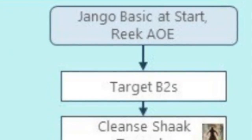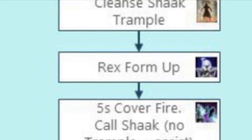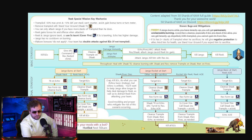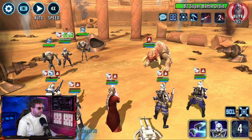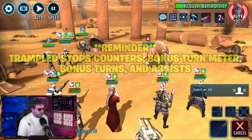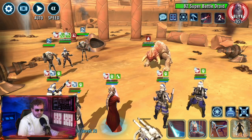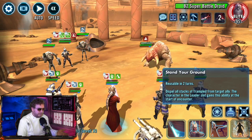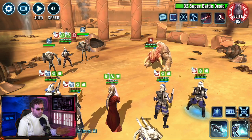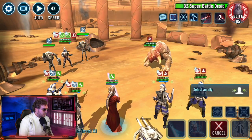Jango did a basic attack at start — that can actually go very well for us. The guide says: if Jango does a basic at start, target the B2s, cleanse Shaak Ti with trampled, use Rex's Form Up, Fives' Cover Fire. If he taunts, the Reek and Jango can go around it, so it's not a big deal. Call Shaak Ti — no trampled — to assist, then Echo AOE, and hopefully Jango will be weakened. We're not getting Shaak Ti to go first but we're still targeting the B2s and cleansing off buff immunities.